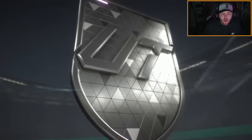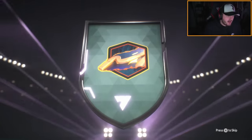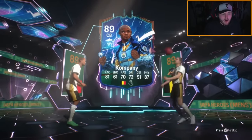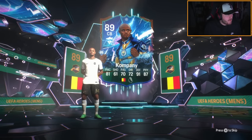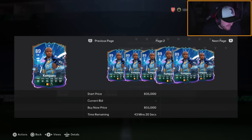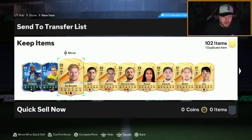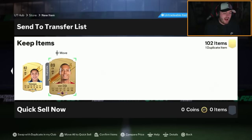Dan the Gooner is opening his hero pack with FC points. First hero is Ricken — terrible start. But the second one — wait, does he already have him? It's not a dupe — let's go! That is a huge W: Company, the perfect link with De Bruyne. That is absolutely class. A cheeky little Van Dijk in the duplicates too — worked out really really well.